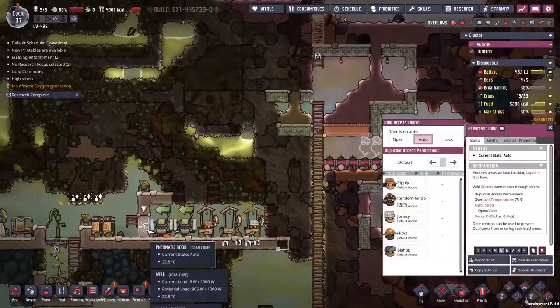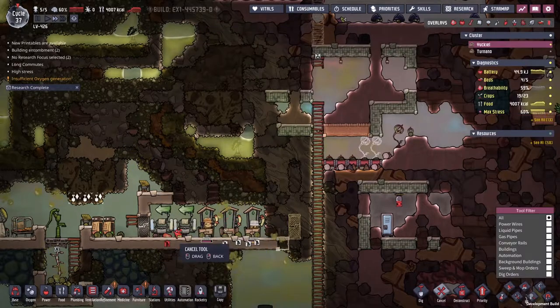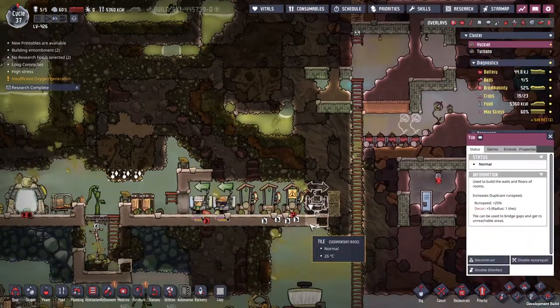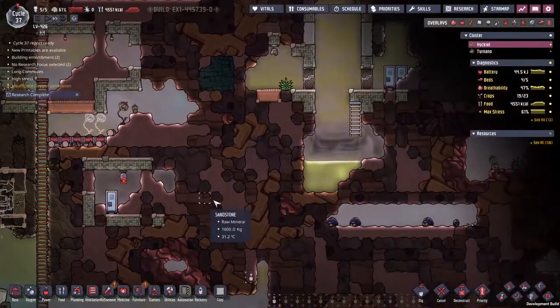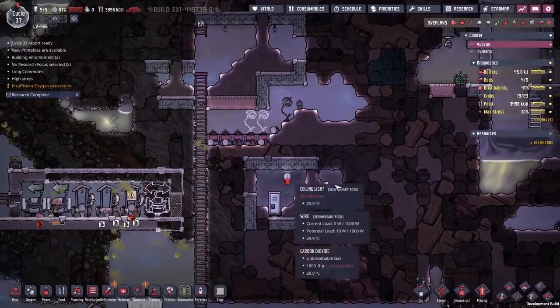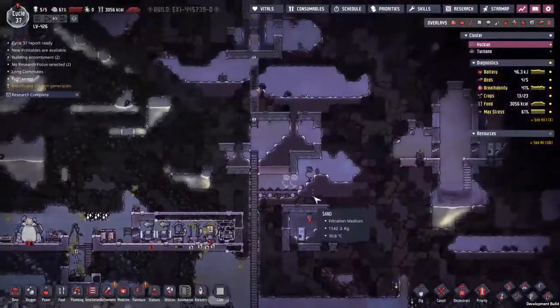I'm going to get a pneumatic door out and place this over here. I'm going to get another wash basin. I'm just going to seal off this toilet like this, and then we've got a way to come through to the farm area, or at least the potential farm area over here. We could have a rack of dirt boxes, planter boxes here, another one here, and then a third here. That should be quite nice.